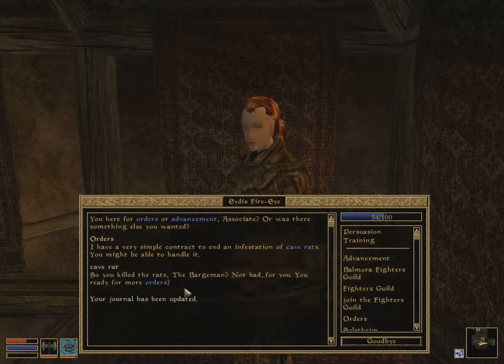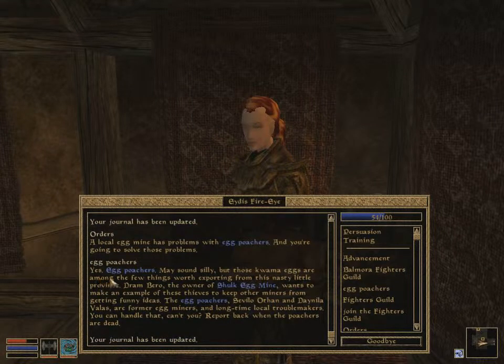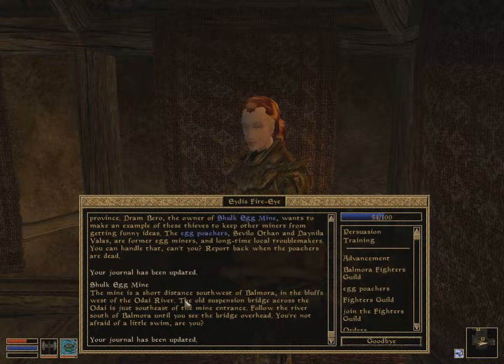Let's hand in the cave rats. 'So you killed the rats, Bargeman? Not bad for you. You ready for more orders?' Damn straight, woman. 'A local egg mine has problems with egg poachers and you're going to solve this. Egg poachers may sound silly but those kwama eggs are among the few things worth exporting from this province. Gram Bureau, the owner of Skulk Egg Mine, wants to make an example of these thieves. The egg poachers, Seville Orthal and Danila Velas, are former egg miners and longtime local troublemakers — can you handle it?'